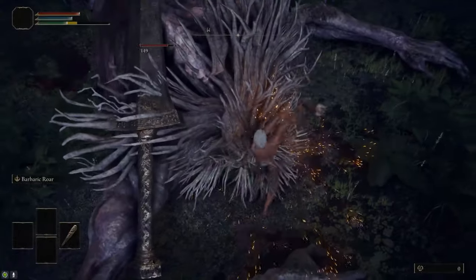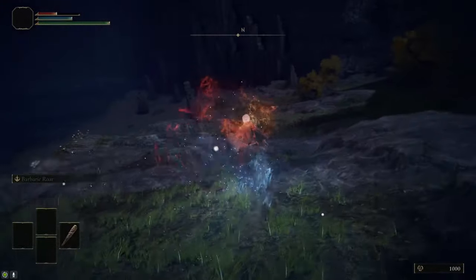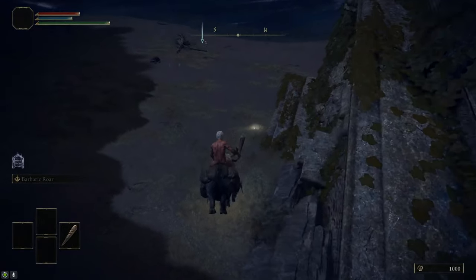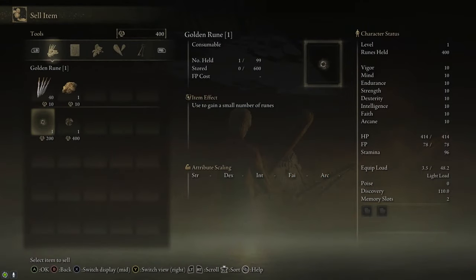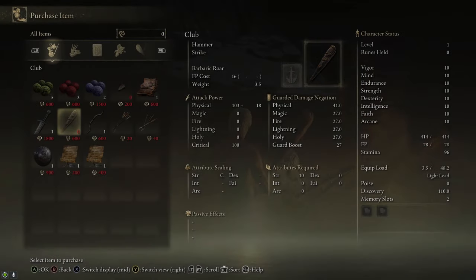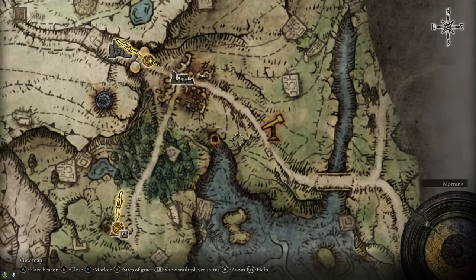Along the way we're going to encounter this troll. Killing him is optional, but he drops 1,000 runes on death. While I'm in the area I figured I'd kill him to buy the club, which I believe costs 600 runes. If the troll is too much for you, you can kill the Gajic soldiers around the Gatefront Ruins — they drop 60 runes each, so you only need to kill about 10 of them. We come over and talk to this merchant sitting under this ruin. He sells a bunch of smithing stone ones, which we're going to purchase, and he also sells the club. I went for the club specifically because it's the easiest strike weapon to get, but any strike weapon will do — such as hammers, great hammers, etc.